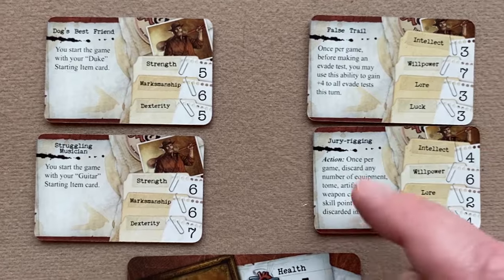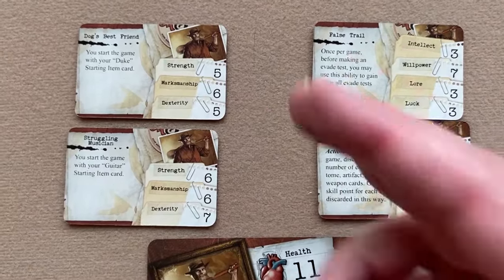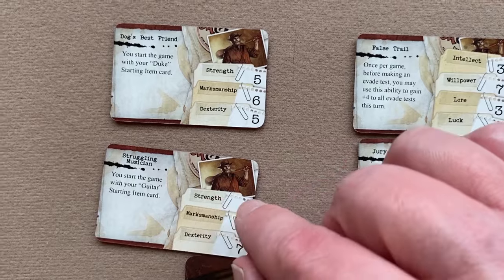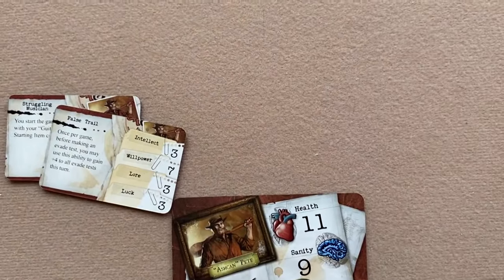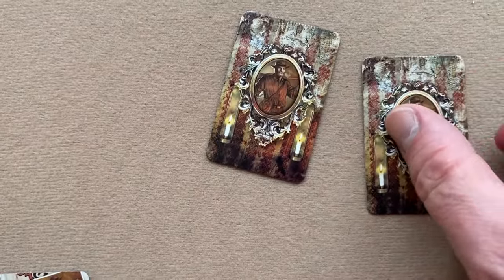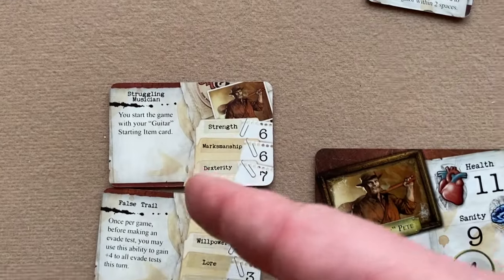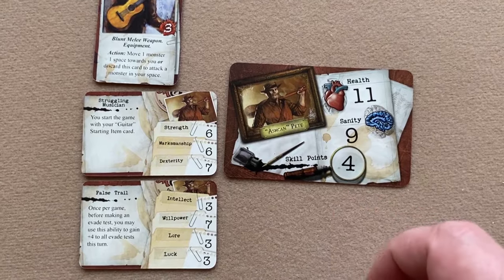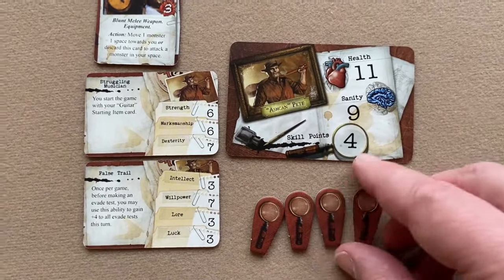Players decide which character they want to be; remaining character cards are set aside and may be used later if an investigator dies. Investigators look at the corresponding trait cards — two intellect and two strength — which show marksmanship, dexterity, willpower, lore, and luck, plus possibly an ongoing power and an action. They choose two of these, one strength and one intellect, and return the other two to the box. The chosen strength card determines your starting item — Ashcan Pete gets the guitar — and he starts with four skill point tokens.